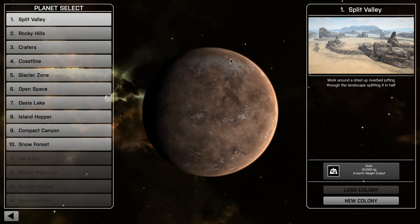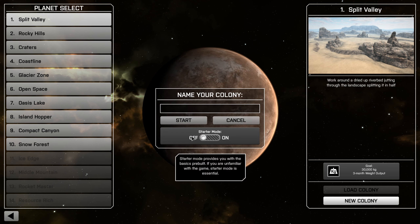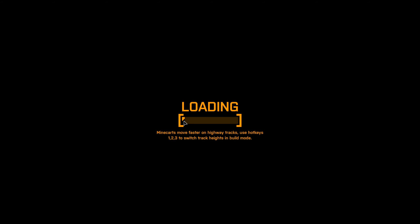We're going to get started by pressing play, choosing the first map, pressing new colony, and I'm going to turn starter mode off. That means you'll get fewer buildings than if you pressed the starter colony. I want to introduce things step by step rather than having some already built.